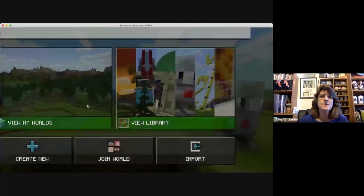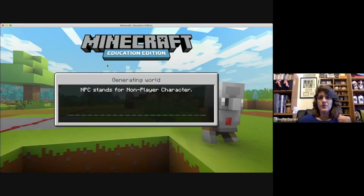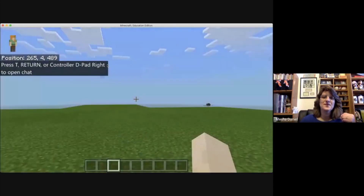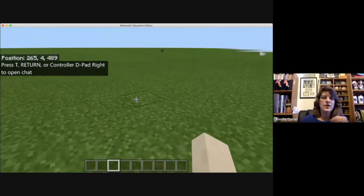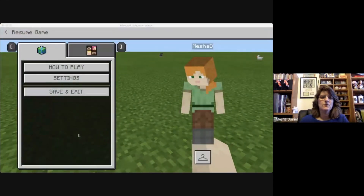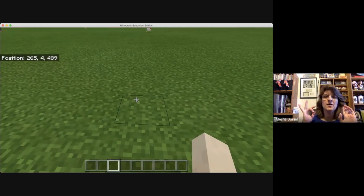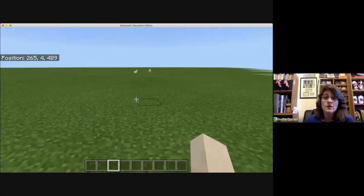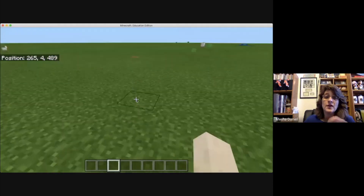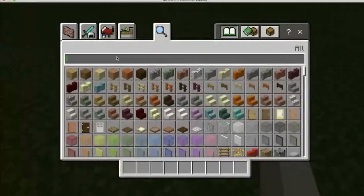Okay, play on blocks of grass. My favorite world that has so many things already in it. I've got a nice piece of land right here. Now, in order to till and get set up, let me just move this little piece out of the way — always in my way. We're going to need a hoe, and I'm going to go into my inventory and find one.